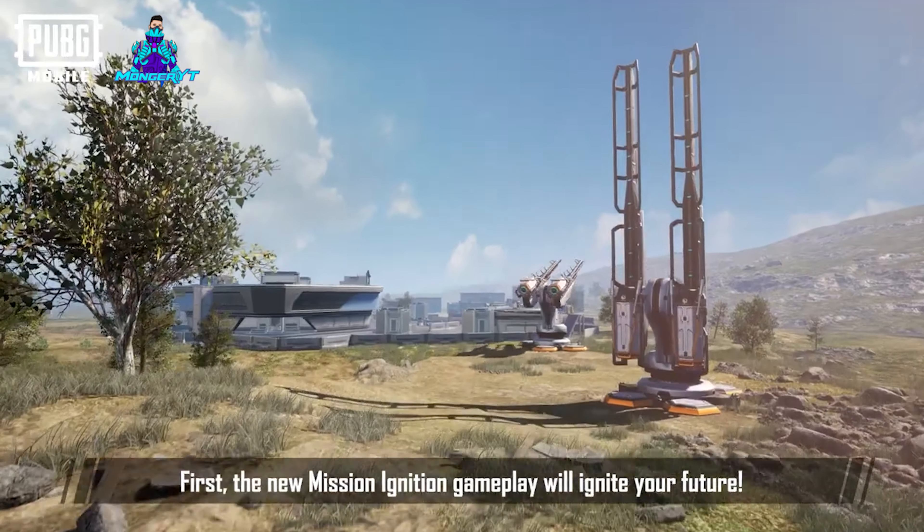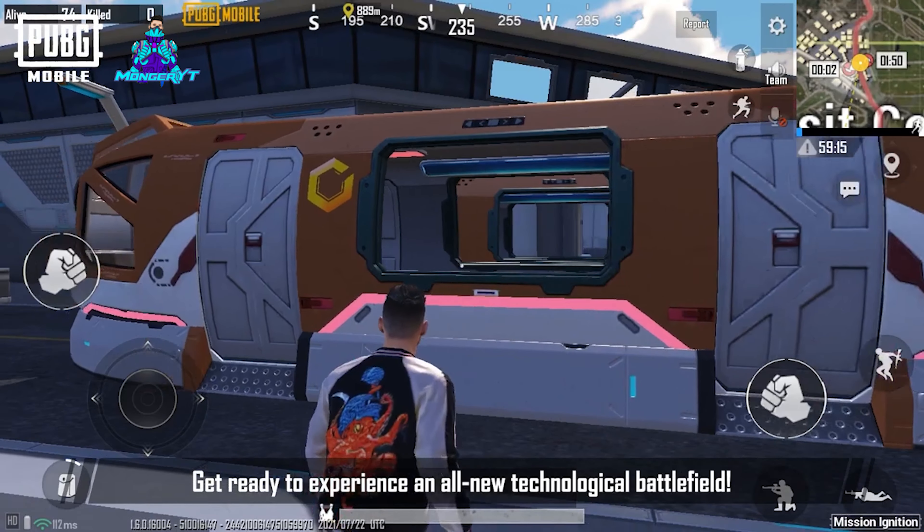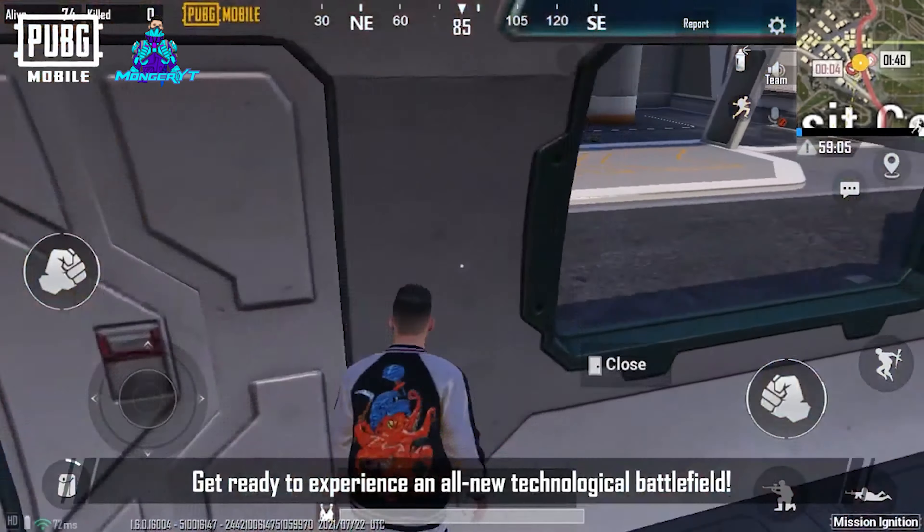First, the new Mission Ignition gameplay will ignite your future. Strap yourselves in. The new game mode can be accessed via Evo Ground. Get ready to experience an all-new technological battlefield.